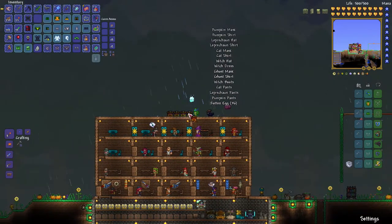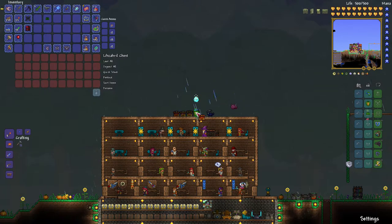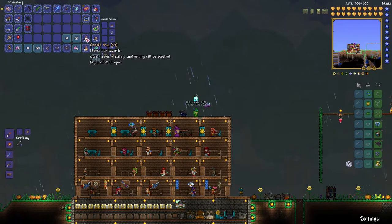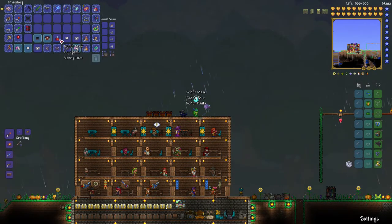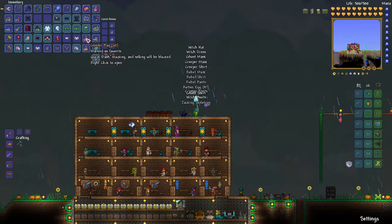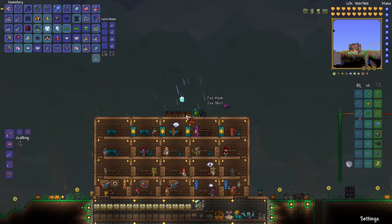Nothing new just yet. More Rotten Eggs. That just fills up these chests quick. I do have a lot of these bags. Unicorn stuff - twice in a row. Creeper. Jacking Skeleton - that's cool, I like that one.